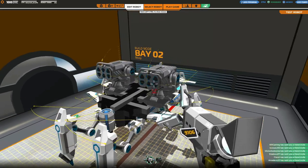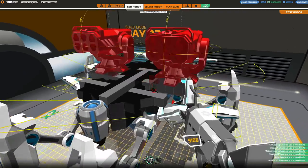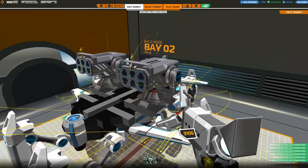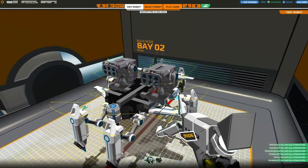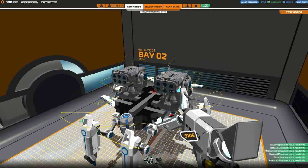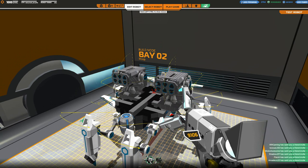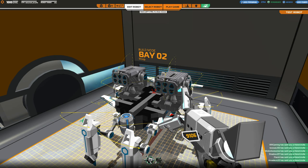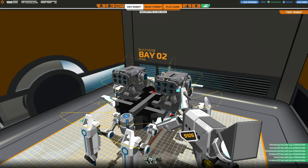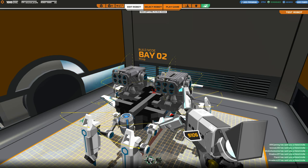Greetings Sir and Sirettes and welcome back to Robocraft with me Alathrix, and of course welcome back to the missile launch update. In today's episode we're just going to be testing out a few types of bots to see exactly what type of bots I want to build with the new weapons. My current ideas are probably going to be something like a helicopter, or a walker flyer like Moop here, or perhaps just a very standard mech, very heavily shielded and armored so that it can act as a bit of ground artillery.